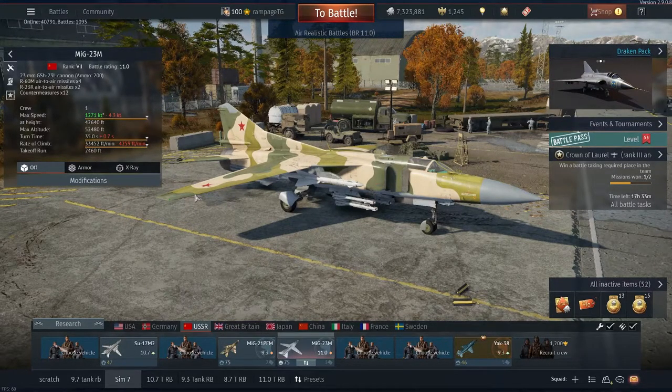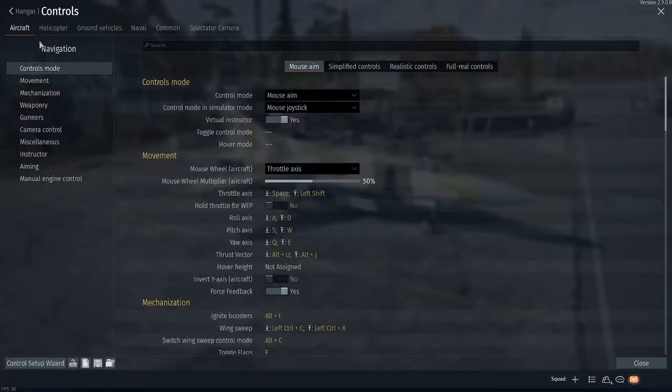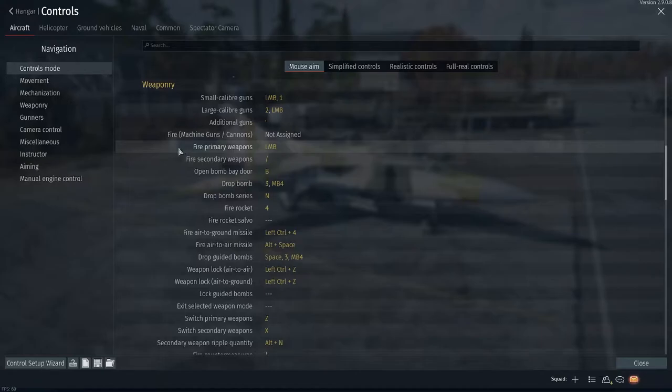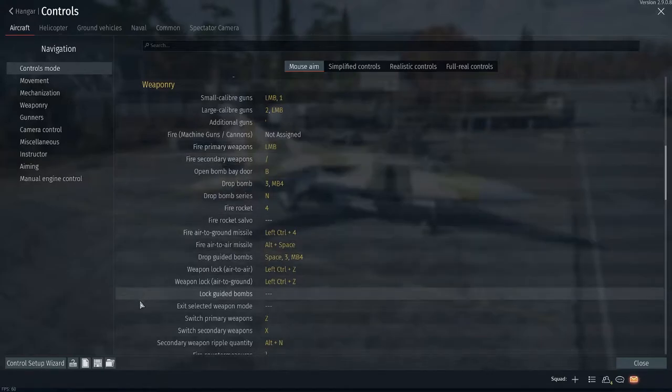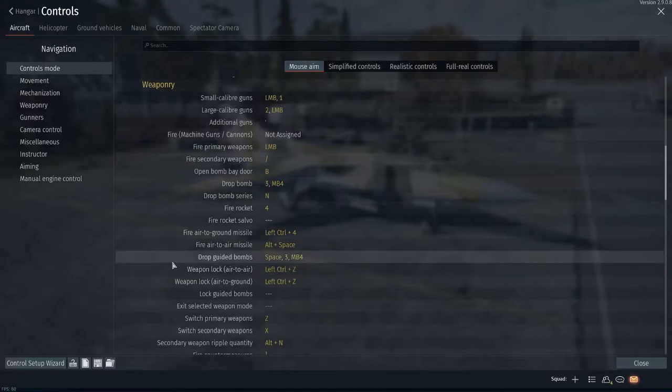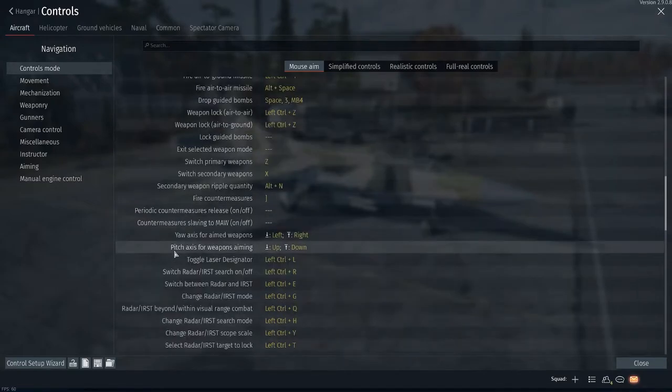To use semi-active radar homing missiles, there are a few keys we'll need to bind. Under the weaponry section, you'll want to set keybinds for fire primary and fire secondary weapons, as well as switch primary and switch secondary weapons, allowing you to quickly swap between IR and SARH missiles on board. I also recommend keybinding weapon lock air-to-air, which will allow you to turn your missile on and off. It's 100% reliable — I haven't had that fail yet.